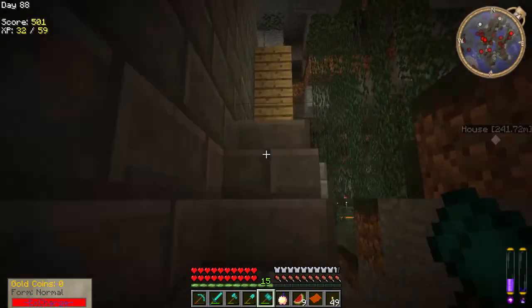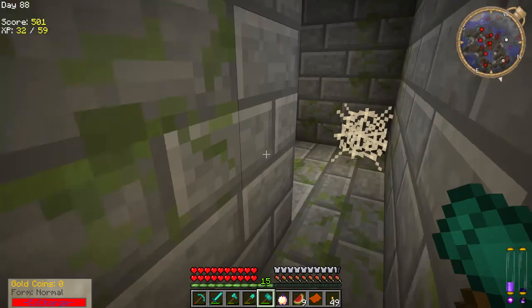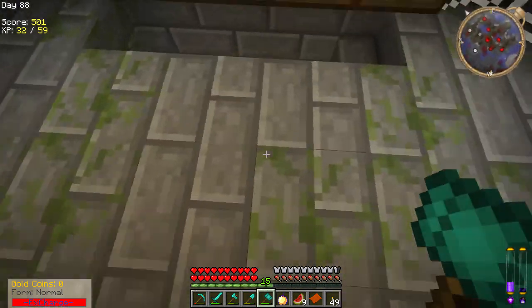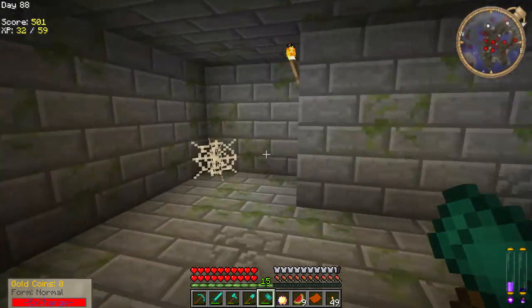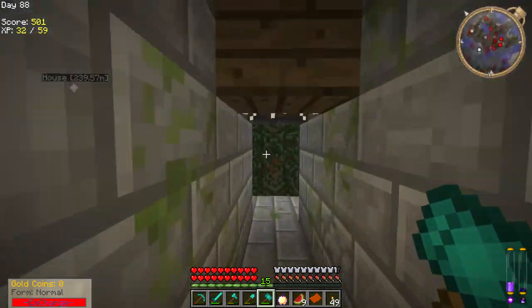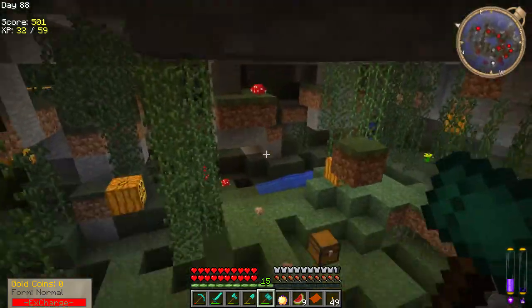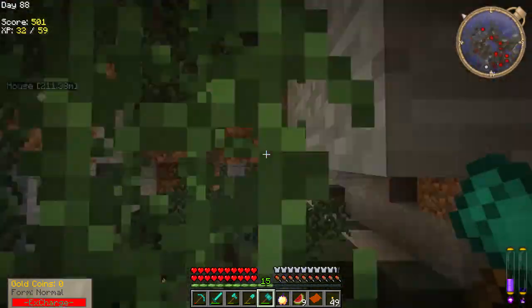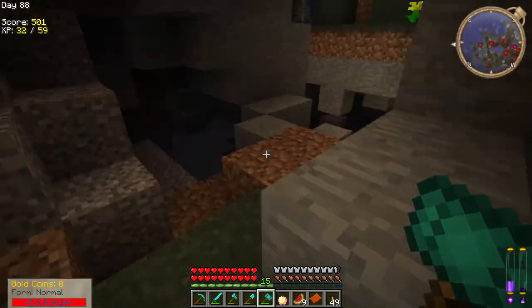If we head up this staircase we should be able to get out. I wonder if there's anything back in there — I know there's a massive boss in here which was meant to be in here and it wasn't here, so it must have just disappeared or not spawned, which is quite lucky. Anyway, let's try and get out here and head back home because there's some stuff I want to do.